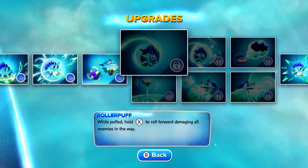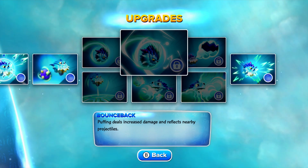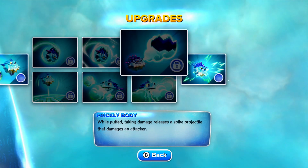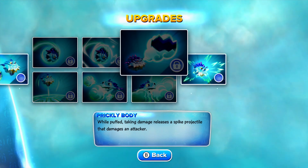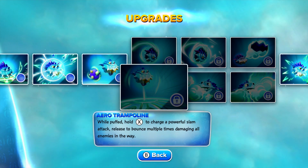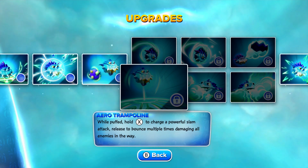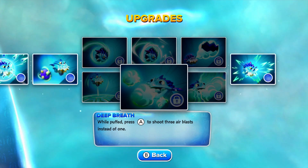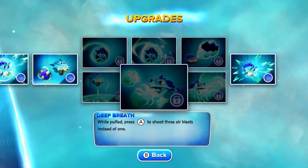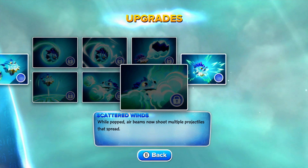Next is Roller Puff — well puffed, hold X to roll forward damaging all enemies in the way. Bounce Back — puffing deals increased damage and reflects nearby projectiles. Prickly Body — well puffed, taking damage releases a spike projectile that damages the attacker, your basic thorns-type skill. Arrow Trampoline — well puffed, hold X to charge a powerful slam attack, then release to bounce multiple times damaging all enemies in the way. Deep Breath — well puffed, press A to shoot three air blasts instead of one; this is where it really starts to get pretty good. And the last one in the line is Scattered Winds — well popped, air beams now shoot multiple projectiles in a spread.